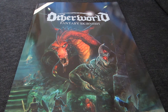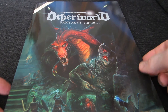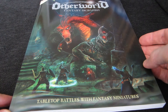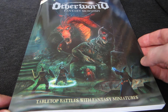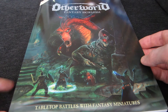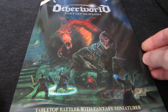Everybody's making a skirmish game these days, and I'm here to take a look at one of the newest. I picked up a rule set called Otherworld Fantasy Skirmish, presented by Otherworld Miniatures. You might know them for making minis inspired by first edition D&D, or AD&D illustrations — they look straight out of the Monster Manual, most famously with pig-faced orcs. They've decided to publish a game you can play with their miniatures or any others.